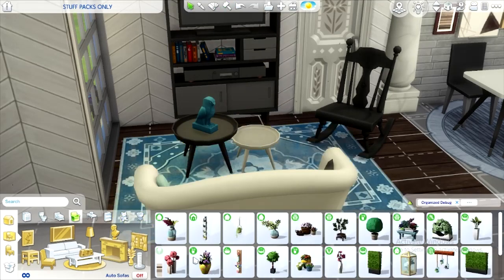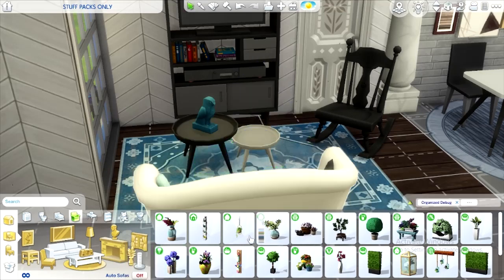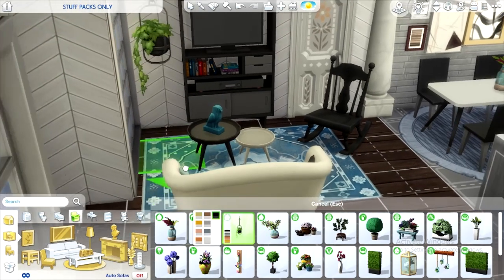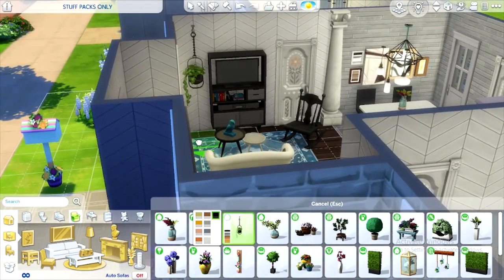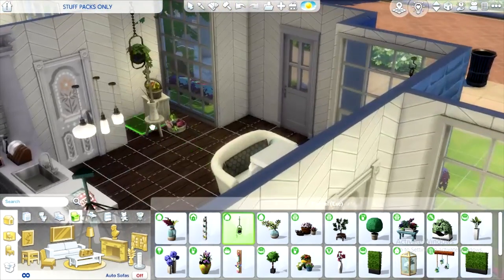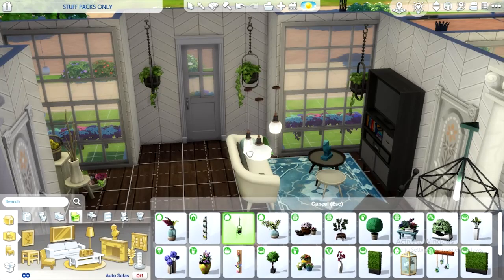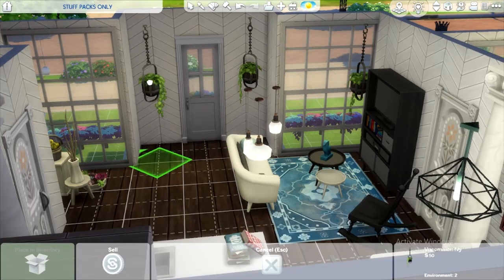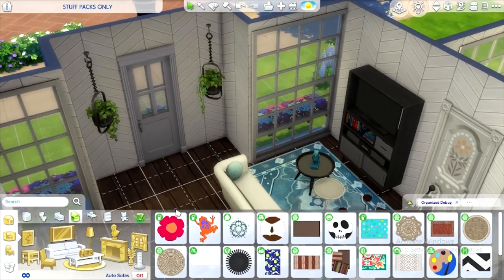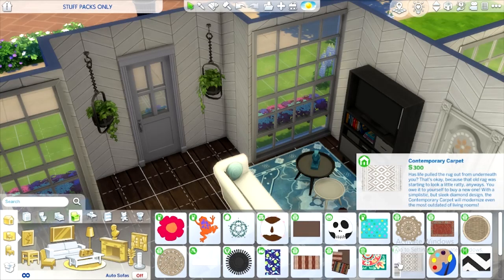If we put that right there, the table right there — it kind of loops into it just a little bit but it's fine. We can do the pumpkin — we're already using that stuff pack anyway. That's a little bit weird but I kind of like it. I'm not liking this rug anymore, swatch-wise, so we're going to get rid of it. Wait, there are hanging plants! We have to do hanging plants. Maybe we could put like two in the entryway.